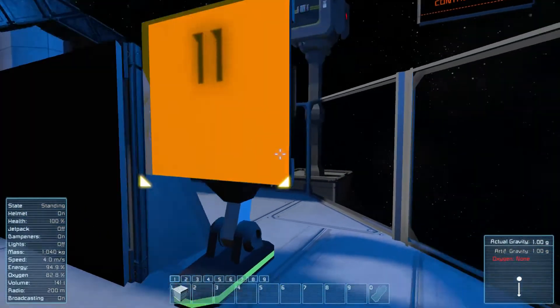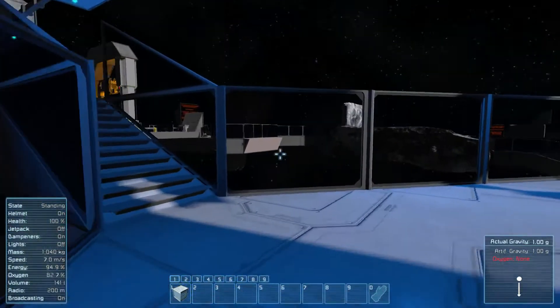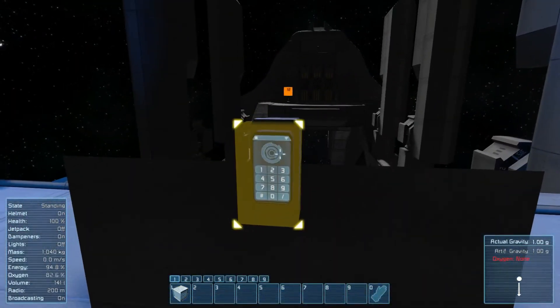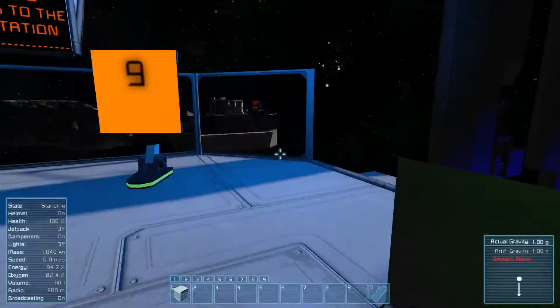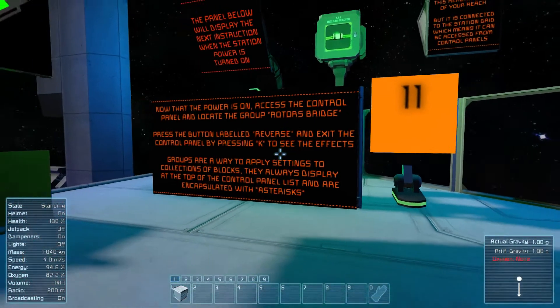Where is the small control panel? It wants us to use one of these. There we go.